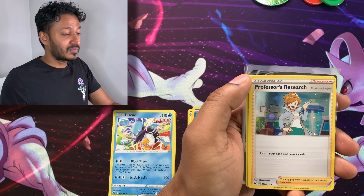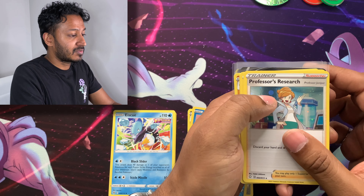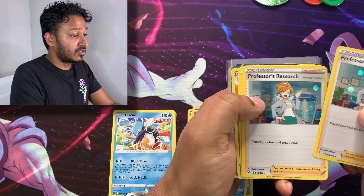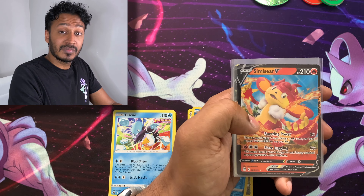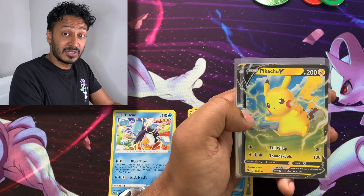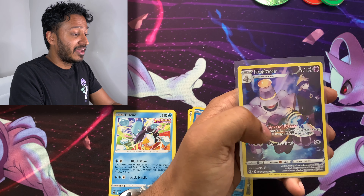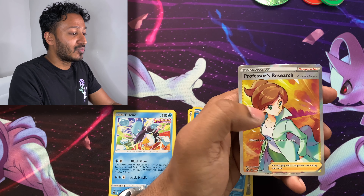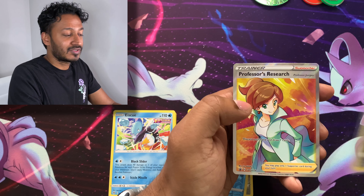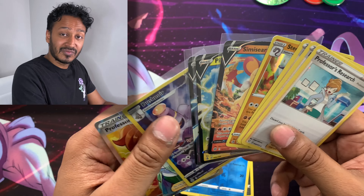Alright guys, here are our pulls for today. We have the promo cards, technically from Shining Fates — the Professor's Research, the Juniper one — we got three of them. We have Steelix Holographic, Simisear V, Pikachu V, Galarian Articuno V, Dusknoir Trainer Gallery, and the Professor's Research Professor Juniper Full Art. Those are the hits we got for today guys.